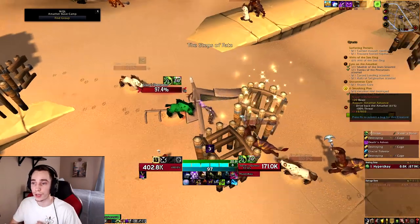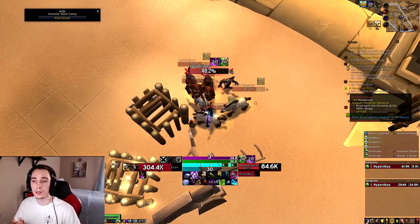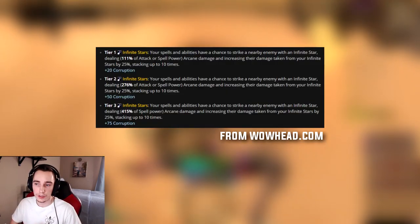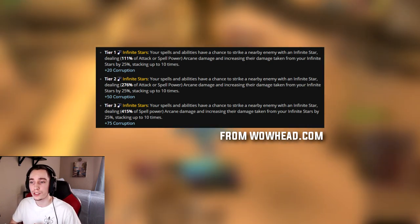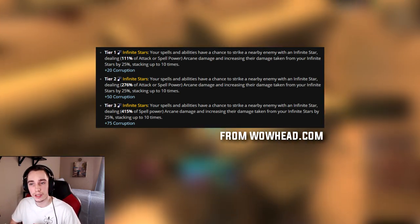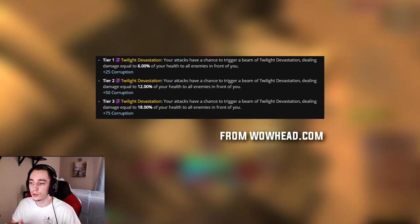For these specific scenarios you'll most likely need to check out your class discords or sims done by people during the patch. The unique corruptions that can roll on any item including weapons — the first one is Infinite Star, which comes in three corruption tiers. It puts a DoT on your target that deals damage and can stack up to 10 times, each stack increasing the damage done. Overall it looks like a pretty strong trait from early sims, but there's still room for balancing.